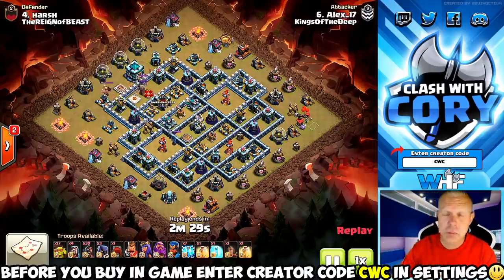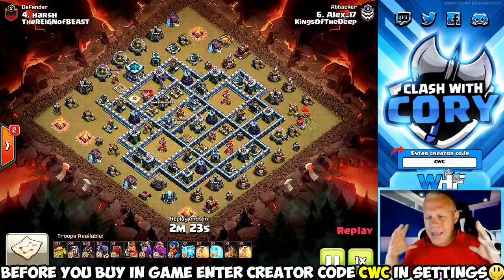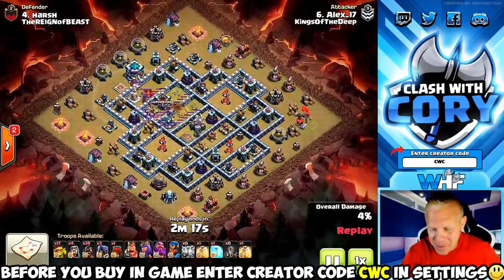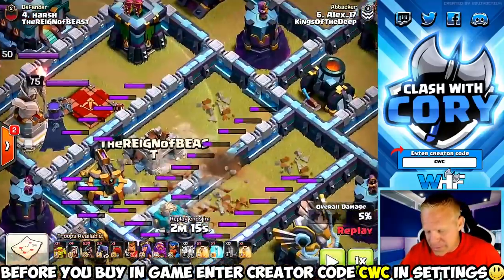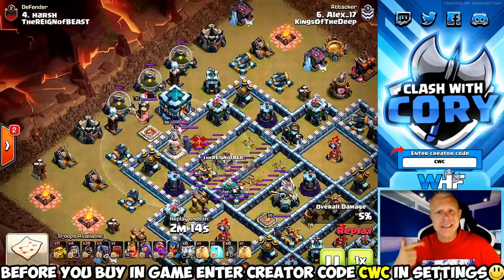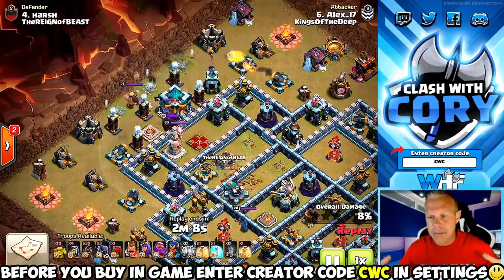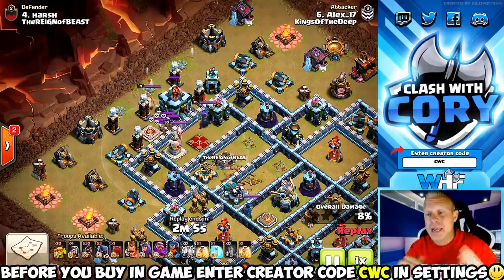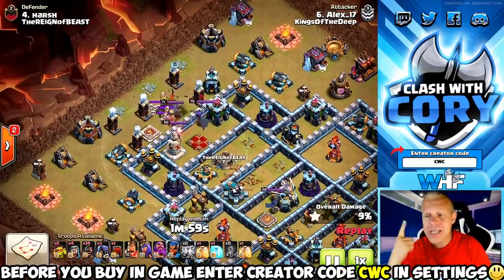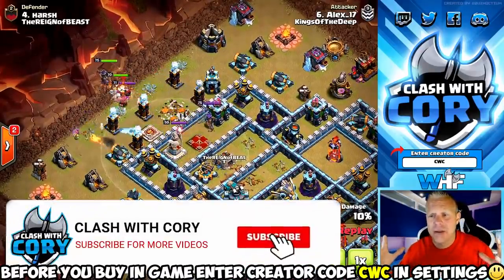That first one with dragons was probably the least strong of the three zap attack variations. Next up: mass hog riders. Look at this troop composition - he's got 17 super goblins, and we're about to see why. His zap value: he got the CC, got a scatter shot down, and got an expo in there as well. CC and scatter shot - that is massive value. With hogs, sweepers and air defenses don't matter at all, but enemy heroes matter even more because the king, queen, and enemy royal champion will all go to town on your hog riders.